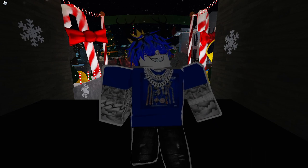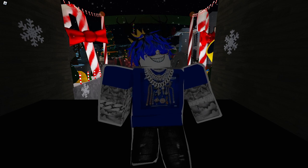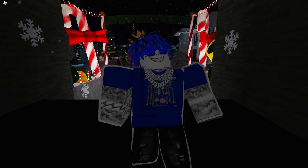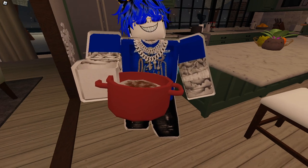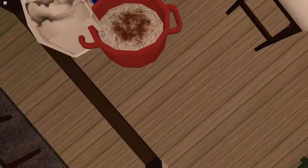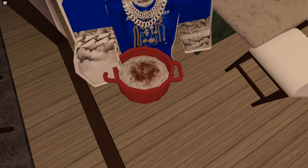Elf number nine is finally out in Bloxburg! Today we have to go up to the sledding area, and it just wants some rice pudding. So go to your kitchen and make a full thing of rice pudding — make sure it looks like this. You have to go into your fridge, take ingredients, and cook it, so you must be the required level to make the rice pudding for the elf hunt.